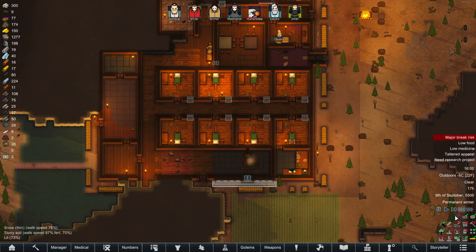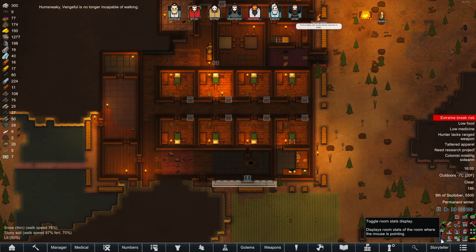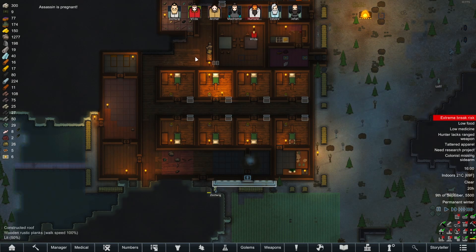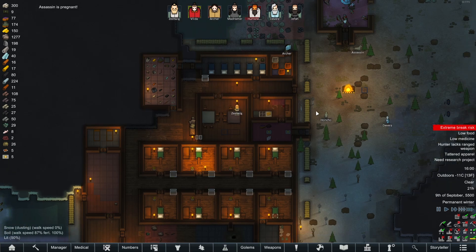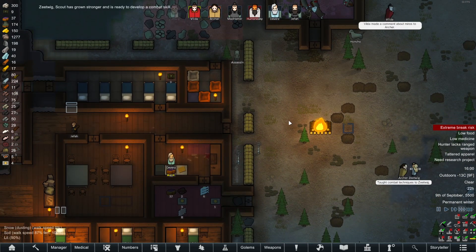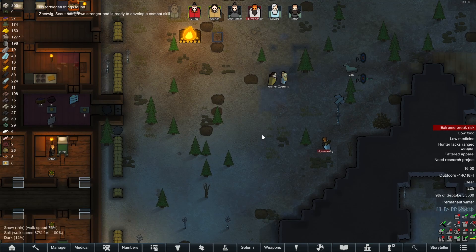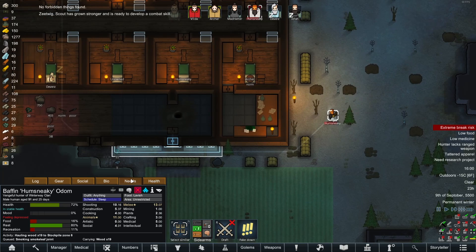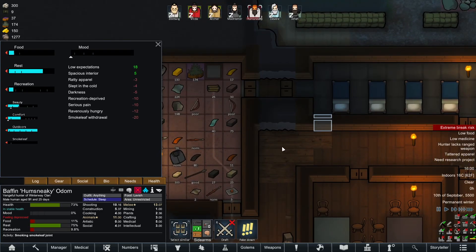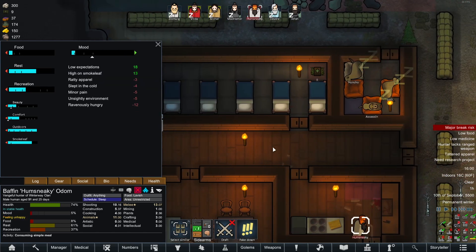Path, rename the colony, toggle the trait display, fertility, terrain affordance, room stats — okay, that doesn't really help me. But it's fine — this thing is pumping out some hot air and it does look like it is helping to keep the base a bit warmer. 14, 15 degrees — that's much better. This room is yet to be fully completed but I'm okay. I'm going to tap home again and see if there's anything else on the map. Humsneaky, do you want to go and do some resting? You're already going — good man.